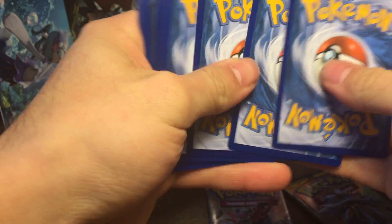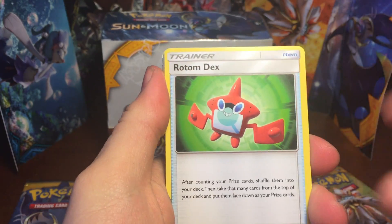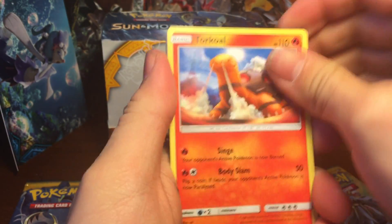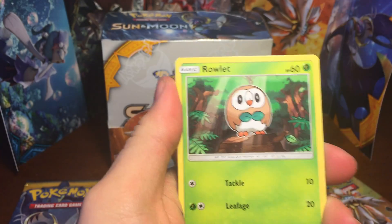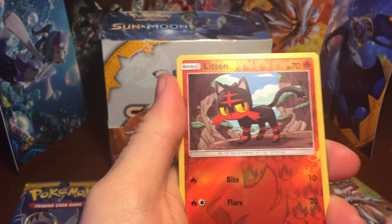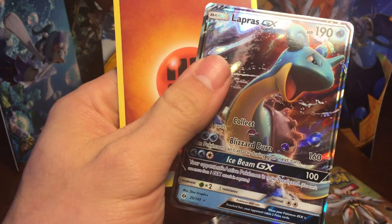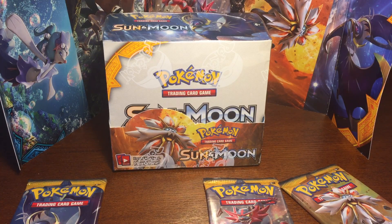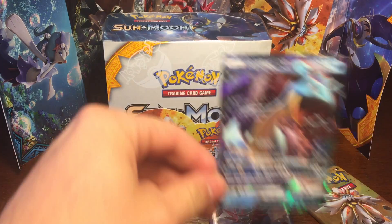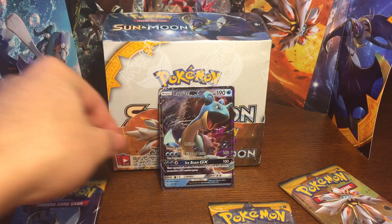Pack five — I saw something! Passimian, which is a very good card, Rotom Dex, Pikipek, Torchic, Rowlet, Cosmog, Lillipup, a reverse Litten, and a Lapras GX and fighting energy. Very, very, very nice — so now I have the full art Lapras and the regular Lapras. Not too bad.